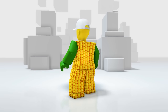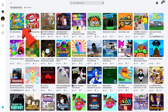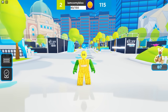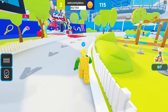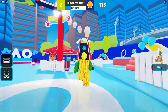Join this game called AO Adventure by Australian Open — select the first icon. To get the free UGC item, all you need to do is play the obby in this game and reach the last part.